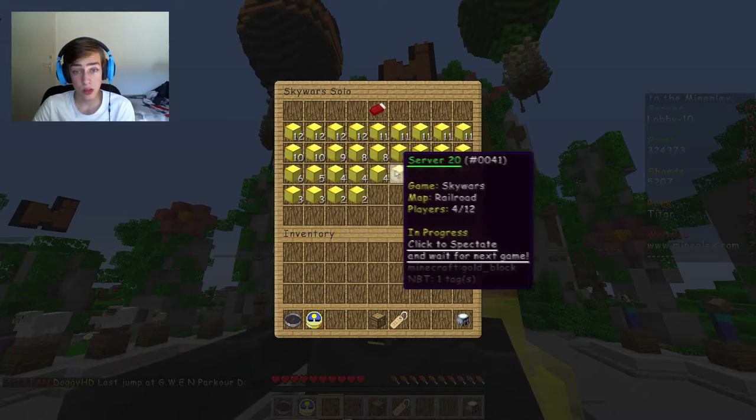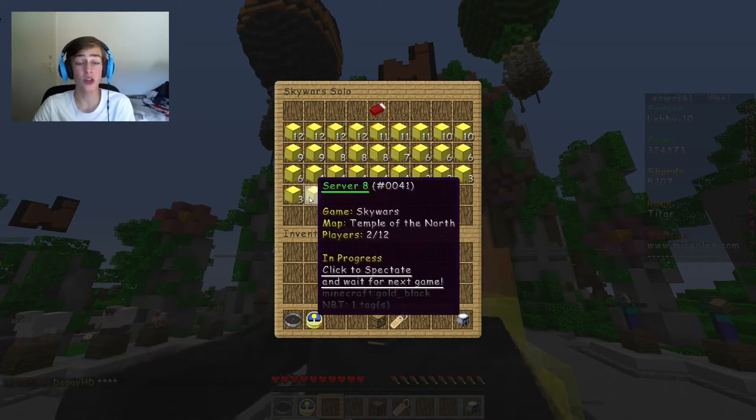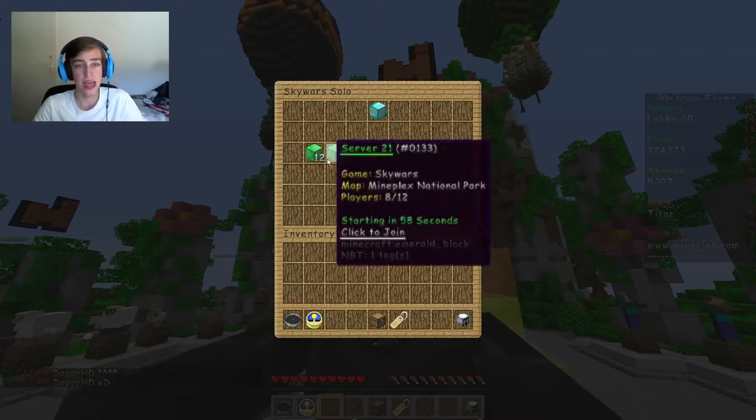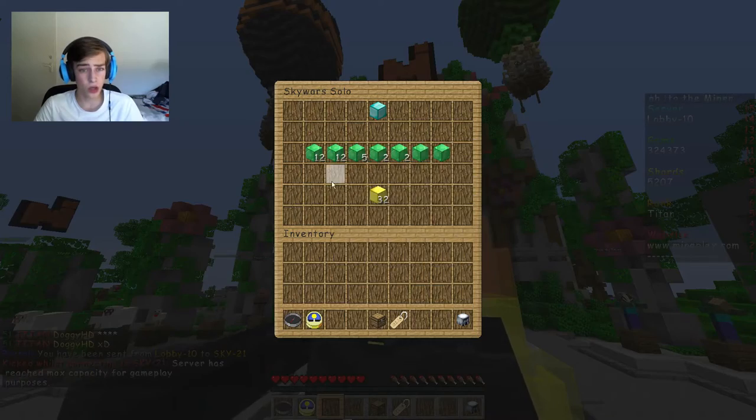Enchanter, Railroad - and that's it. Candyland 2.0 as well - so they revamped Candyland. That's basically all the new maps.